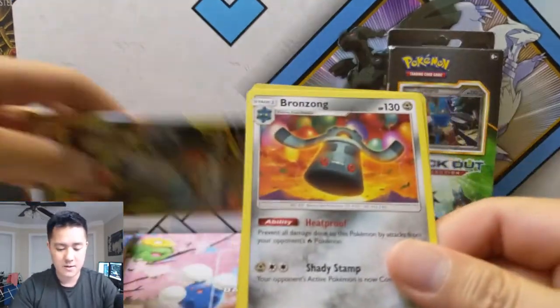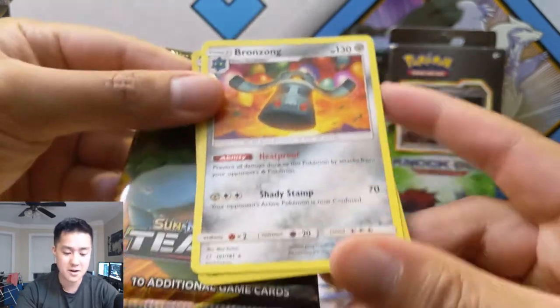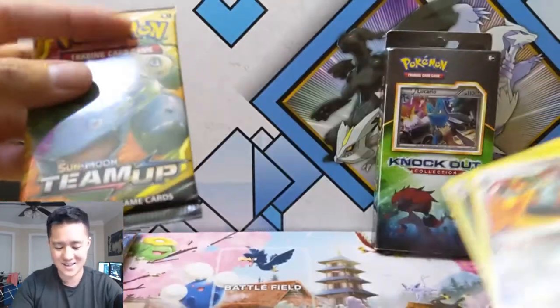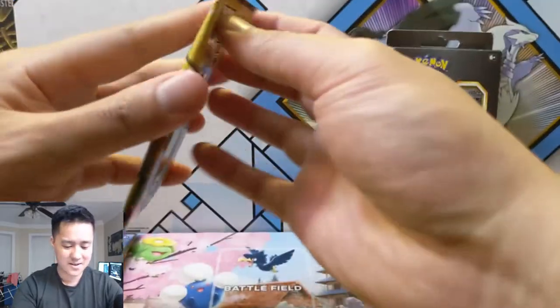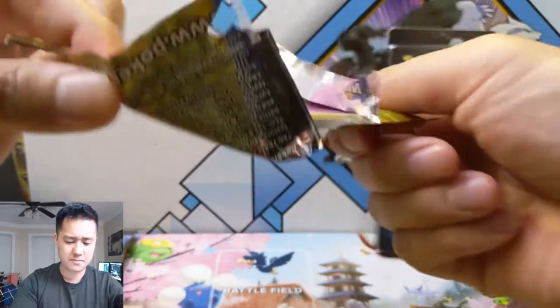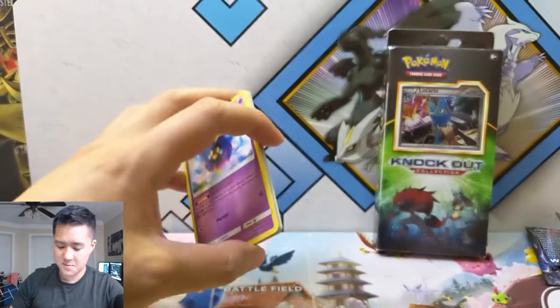Pretty cool — I feel like this Bronzong card is kind of interesting. Like if you're going up against Reshizard and they play this, is the game over? It doesn't take damage from Fire Pokemon — do we win? GG. All right, on to our last Team Up pack, let's get at least something.